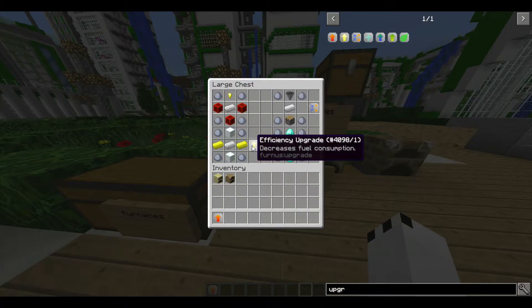This upgrade decreases fuel consumption, so you can smelt like 10 items with one coal instead of 8. That's cool, right?